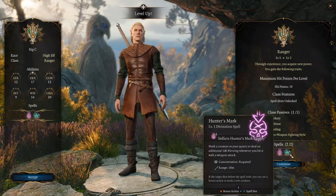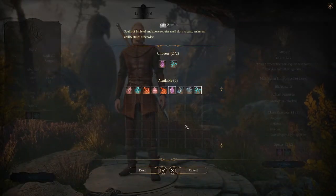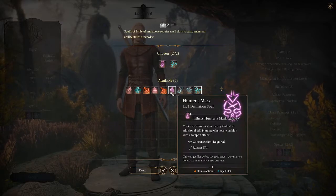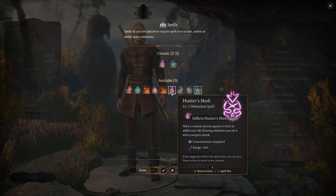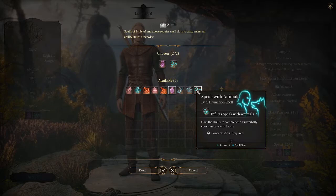One of the things we're going to do here is select some spells. So I'm going to customize this. These are the first level spells that I can learn. I've got hunter's mark, which marks creatures and deals extra damage — that makes a lot of sense because we're playing as a ranger. And speak with animals, of course.